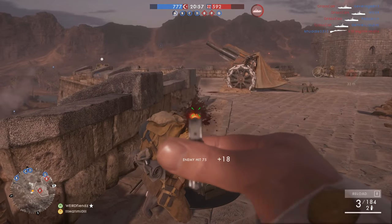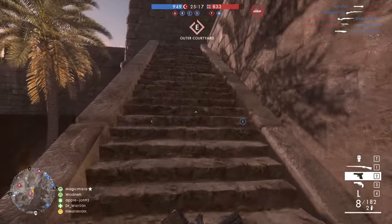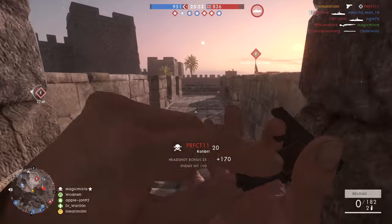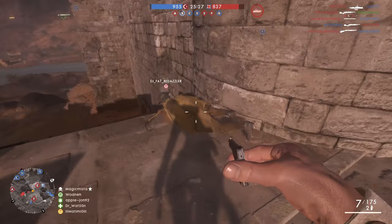One redeeming quality of the gun is that it does have a high rounds per minute — basically as fast as you squeeze the trigger, a bullet's going to fly down range. And while you only have 7 rounds, if you are accurate enough and you are landing headshots, you can drop someone fairly quickly with that high rounds per minute.